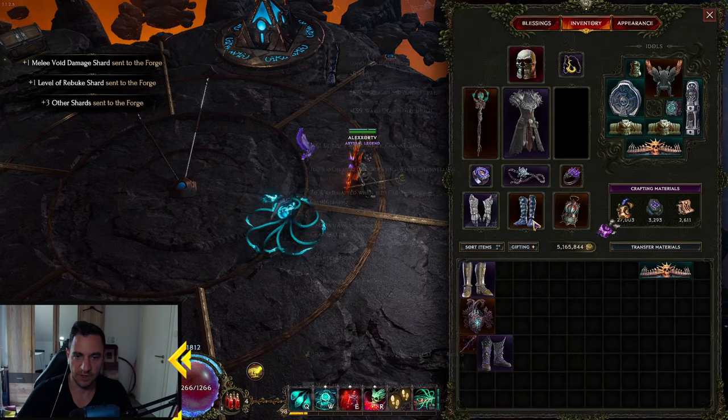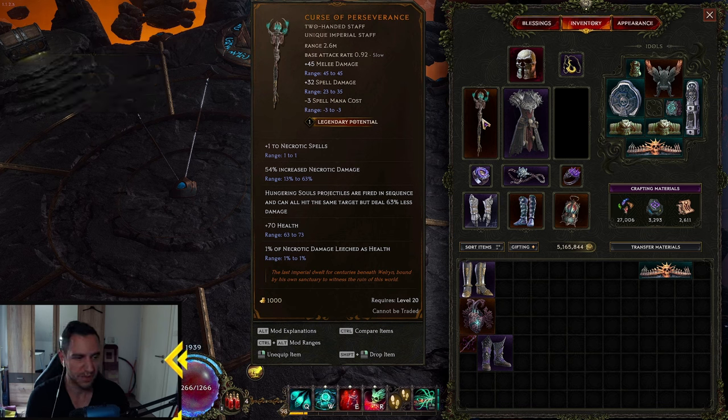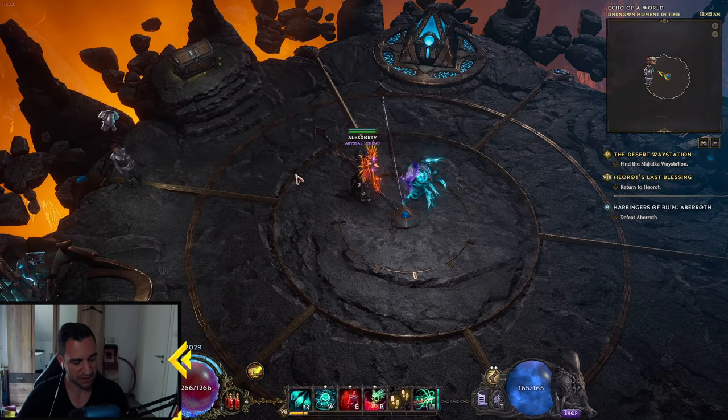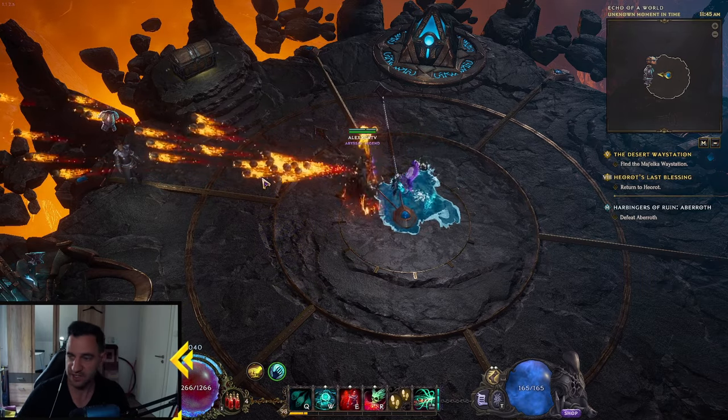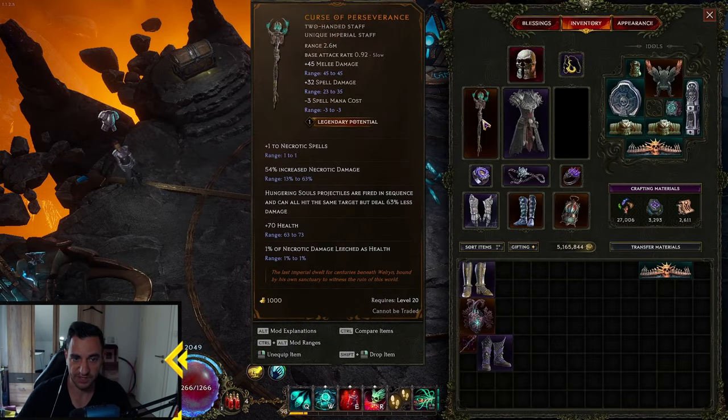What do we actually do? We need items as follows. We definitely need this one — everyone should have this. It's an easy drop. Necrotic Damage Leeches Health is the key thing why I want it. Hungering Souls projectiles fight in a sequence and can all hit the same target — that is very powerful, but they do less damage, so we gotta buff them. This is sort of the main idea. We also gain less spell mana cost implicit, which is great. The damage loss is kind of painful, but that they can all hit the same target is great.